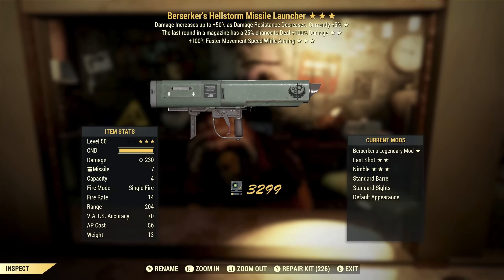Next on the list, Berserker's Hellstorm Missile Launcher with last round and faster movement speed while aiming. This has a capacity of four, so last round is getting closer to useful. But Berserkers — I'm not going to be doing low damage resist with this kind of weapon. Faster movement speed while aiming — yeah. Plus these aren't that good; a regular Missile Launcher does so much more damage, these just really aren't that good of weapons, so this is garbage.